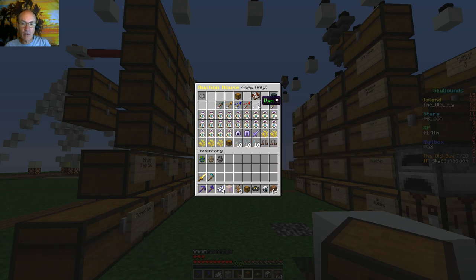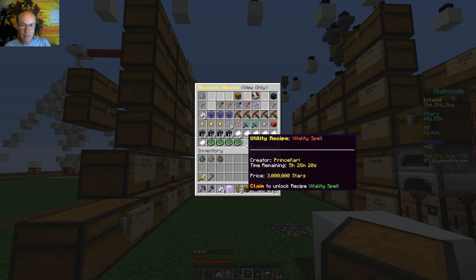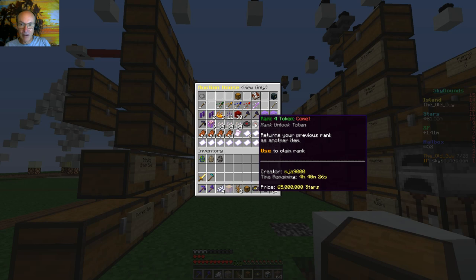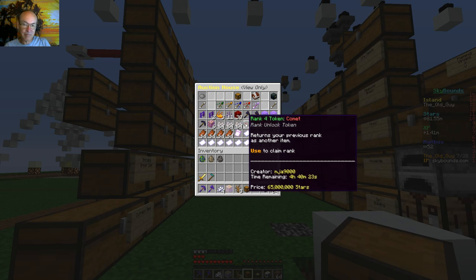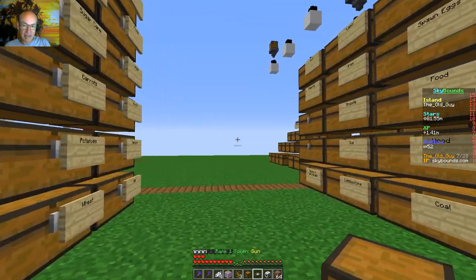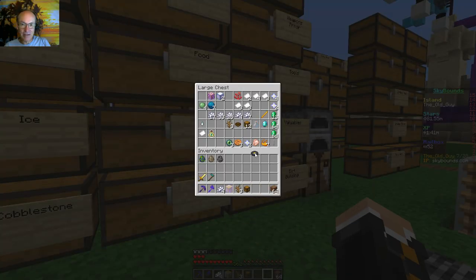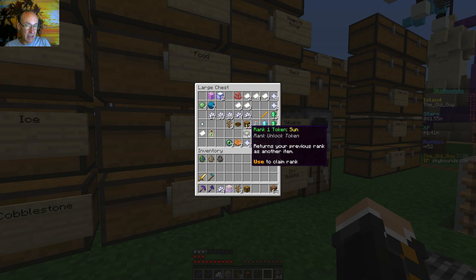Let's take a look at the auction house and see what the rank token is going for. None of them up there — did I miss them? Oh, there we go — one's up there for 65 million. Alright, let me think about that. I'll get it up on the auction house today. I'm thinking 20 million, maybe — maybe I'll do an auction starting at 15 with a buyout at 25. That will give us some good money.